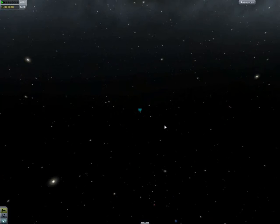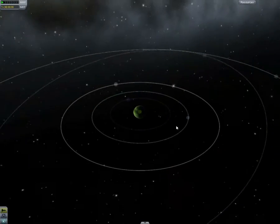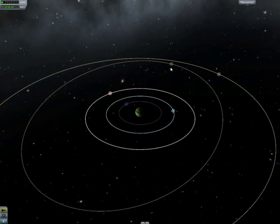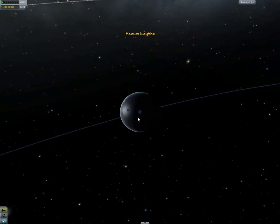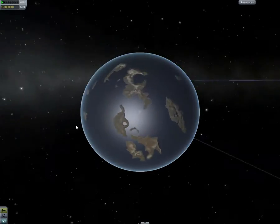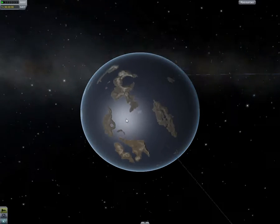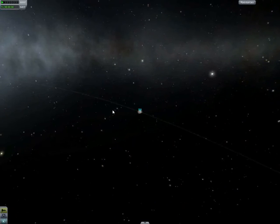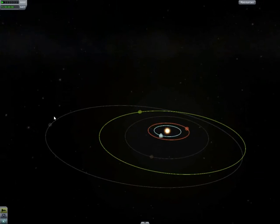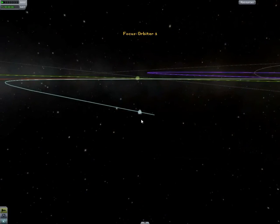You can zoom in and look at anything you want. I'll show you Jool - Jool's a gas giant, it's Jupiter basically. See, it's got five moons. Then there's Laythe which is just like Kerbin but it's 90% ocean, so it's kind of hard to land on the land - usually you plunk in the ocean until you get a bit better. I've been there a few times. And Eeloo, which is the newest planet on a really weird orbit - it's like an icy, scary place. Anyway, back to the mission.